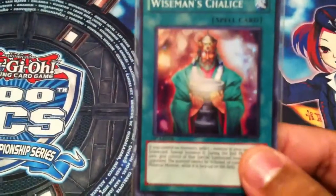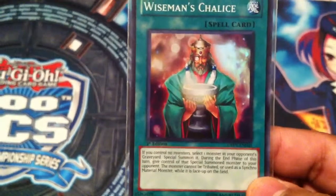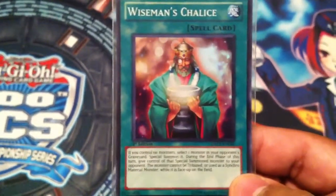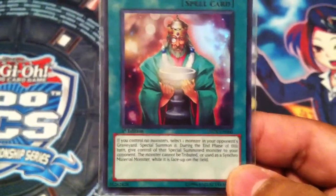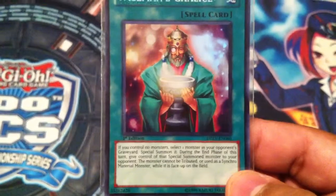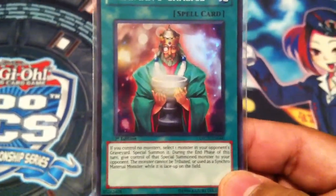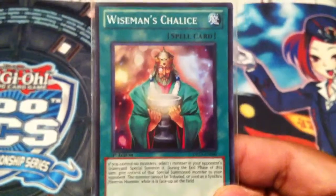First card up for Tech Your Deck is Wiseman's Chalice. Pay close attention to what this card does — I'm pretty sure you've seen it a lot, although you really won't see it in many main decks, so I challenge you to use it. If you control no monsters, select one monster in your opponent's graveyard and Special Summon it. During the end phase of this turn, give control of that special summoned monster to your opponent. The monster cannot be tributed or used as a synchro material monster while this card is face up on the field.